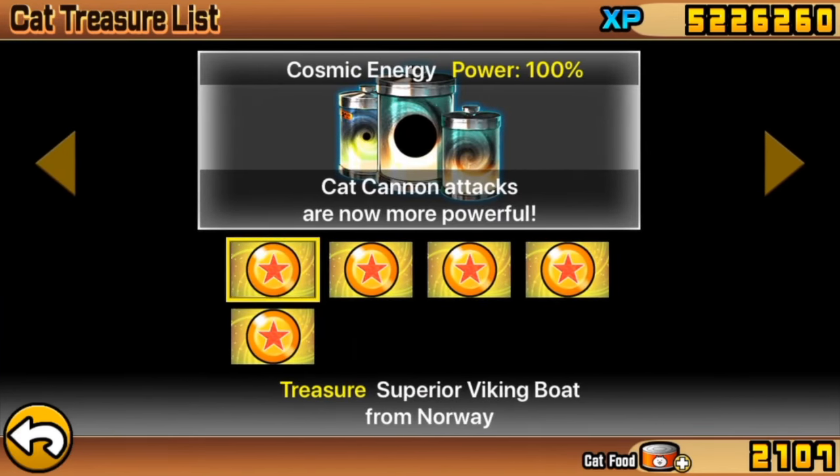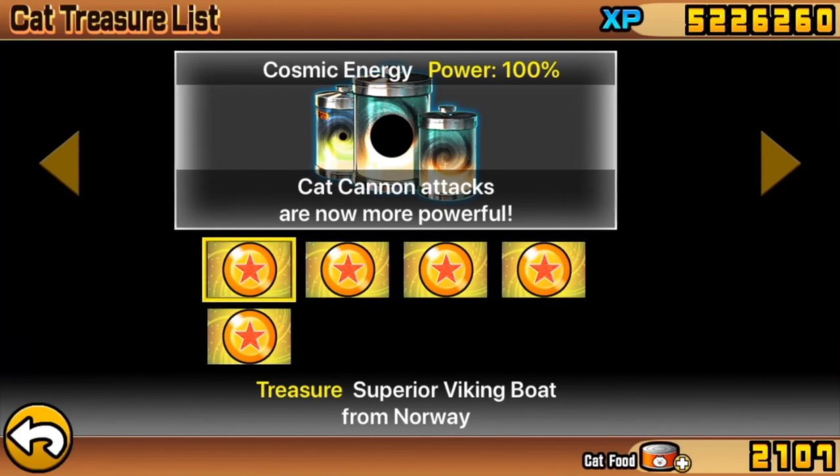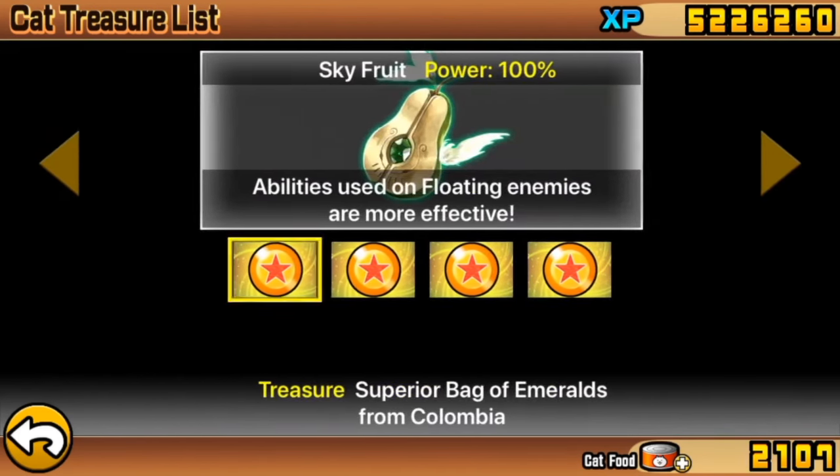Similarly, we're not looking for cat cannon power here, but if you want to be on the same plane as where I am, Cosmic Energy would be useful to get — both of them for Into the Future Chapter 1 and 2. The rest of the treasures around here are tied to alien, red, floating, black, and angel enemies, and none of them appear in the level, so it doesn't matter if you don't have those treasures for this level in particular.